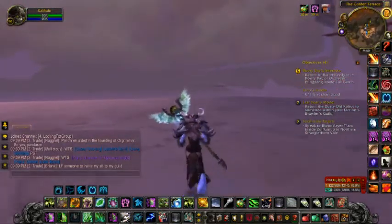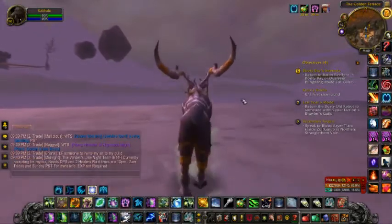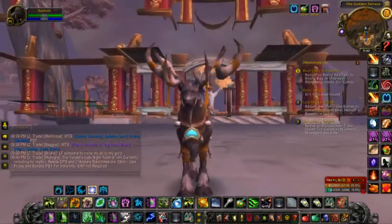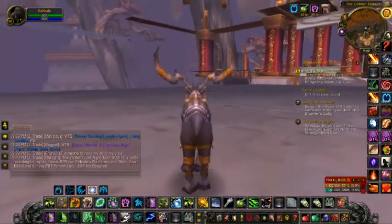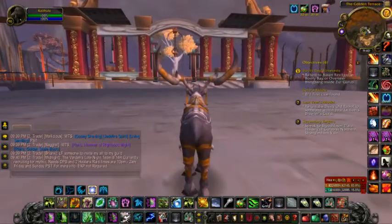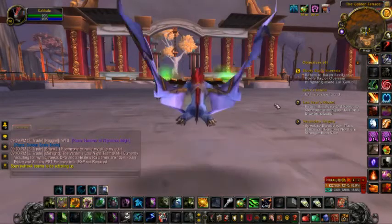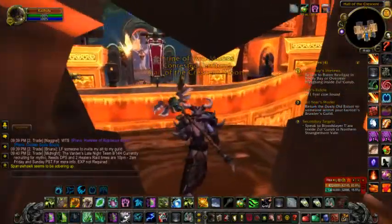Then, if you walk right over here — or run — you can even fly if you want. But I don't really suggest it, because if you jump up, then you're kind of screwed. But right about here should be where the statue is, if you see on the map right there. And you get on a mount that can fly, and go up. And there you are.